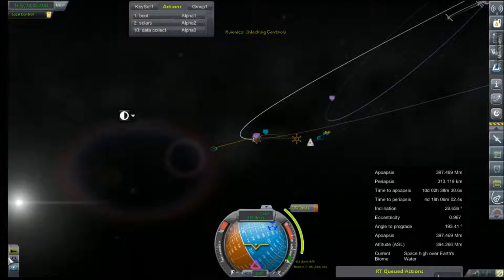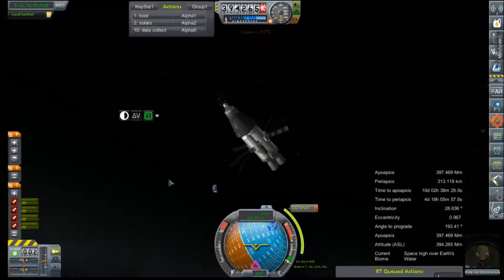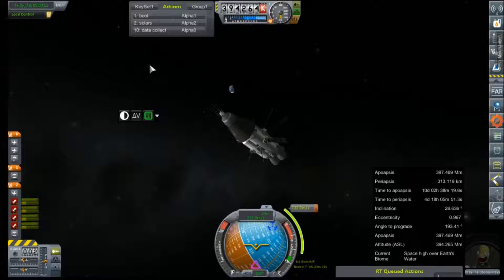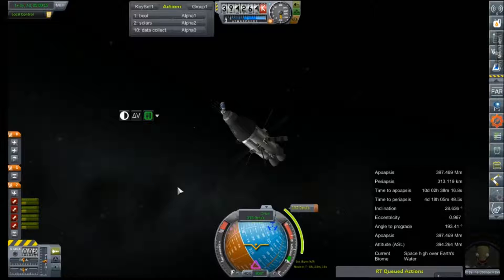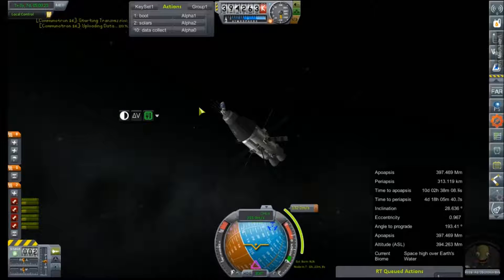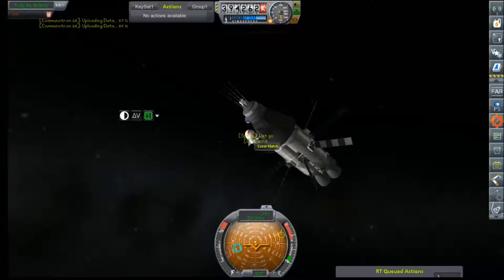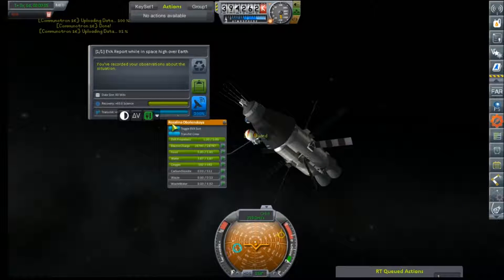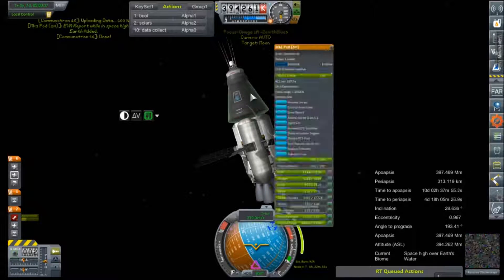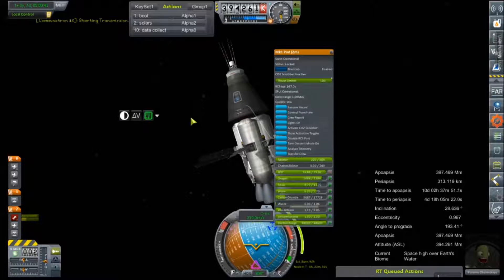Hey everybody, welcome back to Kerbal Space Program RP-Zero. We are joining Rosalina as she is about to make her encounter with the moon, but is going to take this opportunity as the furthest Kerbin ever from Earth to collect some data and radio it back. Telemetry analysis while high over Earth will net us four and a half science, crew report will net us another five. It's time for a very quick EVA in which she will collect an EVA report — that's worth 40 science. We'll jump back in, review stored data, transmit that one home.